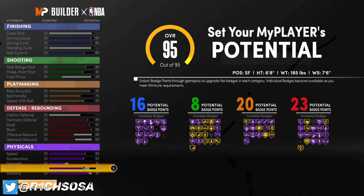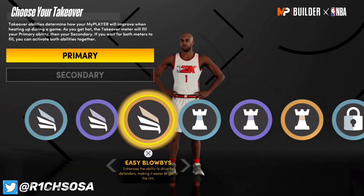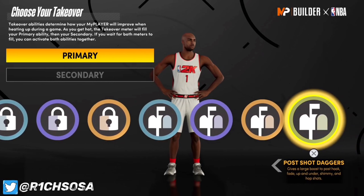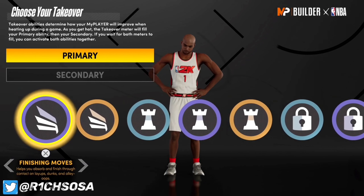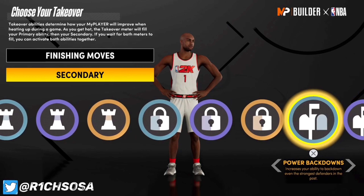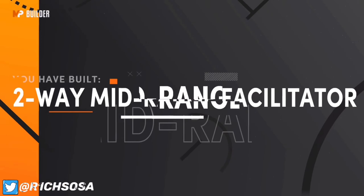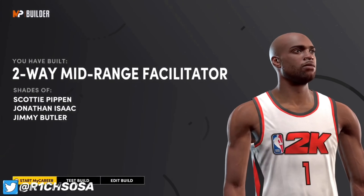If you want to get the 91 vertical, go ahead and switch up the stamina and vertical stats and you'll be just fine. Now looking at the takeovers: we get slashing, playmaking, lockdown, and post scoring — no surprise there. Whichever you decide to pick first, all of them are really good, but for my preference the slashing is a very nice one for this kind of build. Second takeover, I'd highly recommend the lockdown. And with that, we've made the Two-Way Mid-Range Facilitator with Scotty Pippen comparisons.